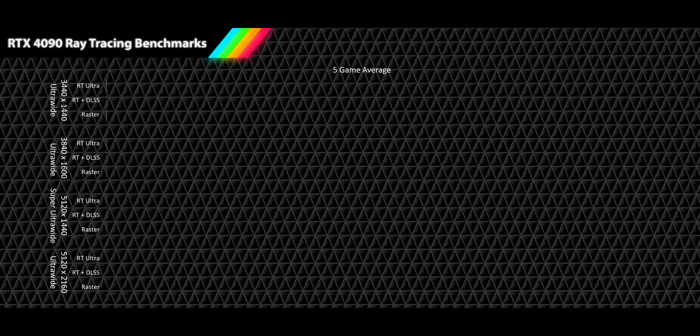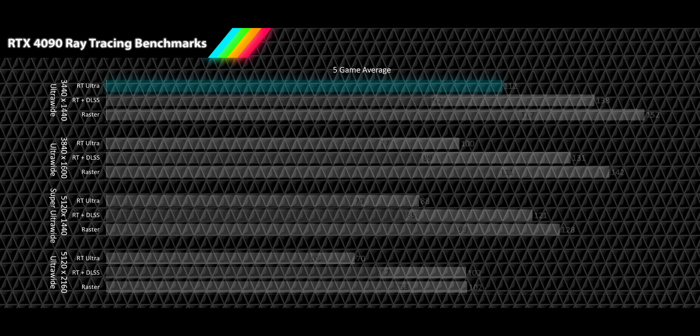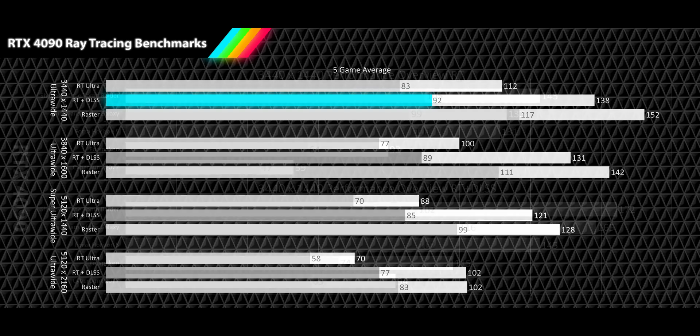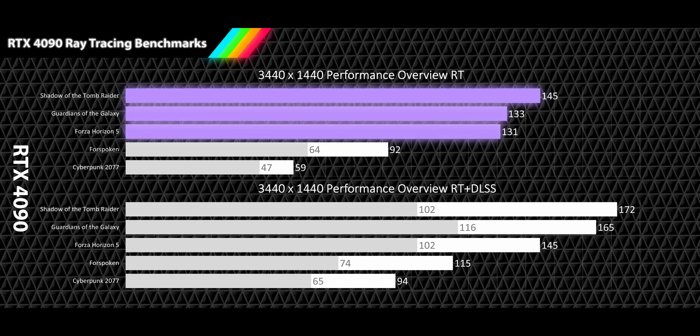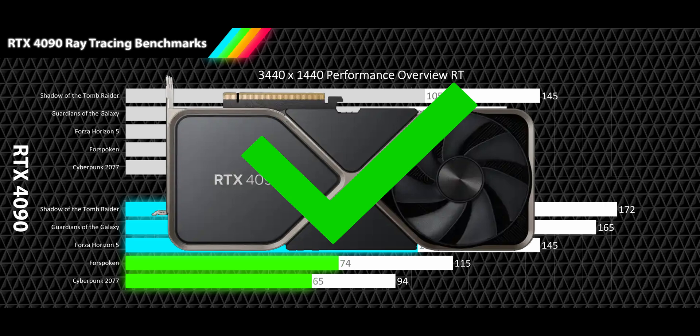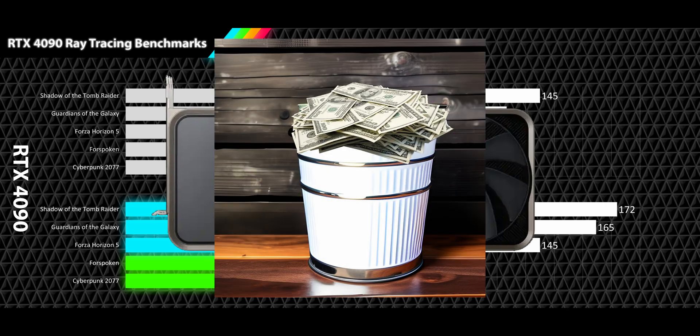Now let's bring it all together. At our most popular resolution of 3440x1440p, we see an impressive average ray tracing performance of 112fps with an 83fps 1% low — more than just playable, quite a good one. With DLSS quality, things move up into very high refresh rates of 138fps with a 92fps 1% low. Running DLSS, you're only sacrificing 9% performance on average. Looking at per-game results, ray tracing delivers three very high refresh rate games, one high refresh rate, and one acceptable refresh rate. The 1% lows show four games above 60fps and one in acceptable range. With DLSS quality, we see three games in very high refresh rates, two in high refresh rates, with all 1% lows above 60fps. I can recommend the RTX 4090 for anyone seeking an uncompromising ray tracing experience who also has a bucket full of cash.